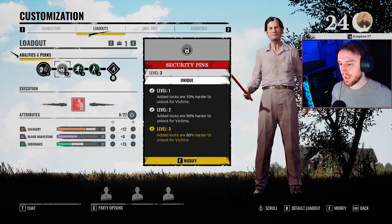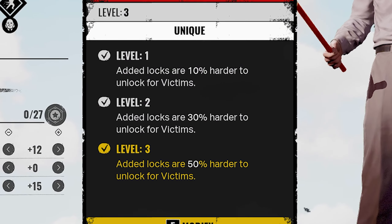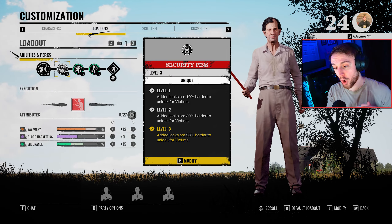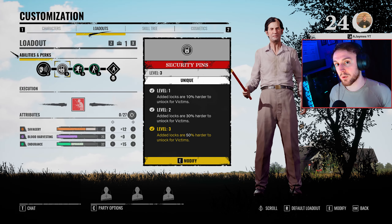Moving on to the perks, we have Security Pins which makes locks 50% harder to unlock for victims. This perk is amazing — they may tweak the numbers of this perk as it is very, very strong. For now I would always use this on the Cook because it can completely lock down areas if you use the padlocks correctly.